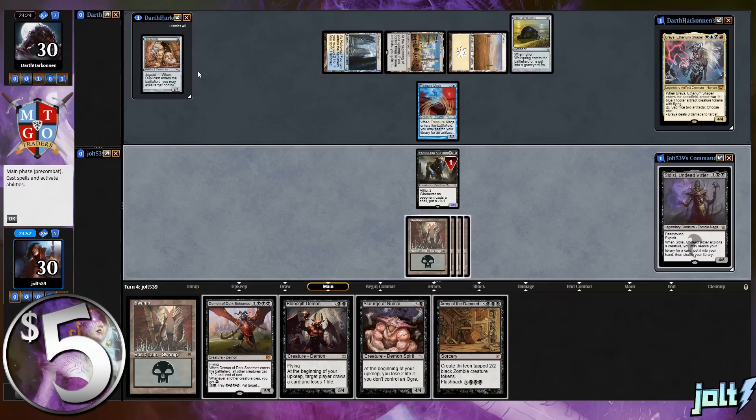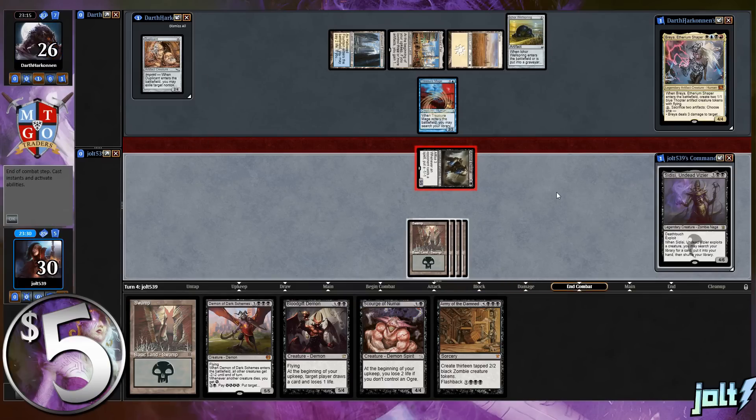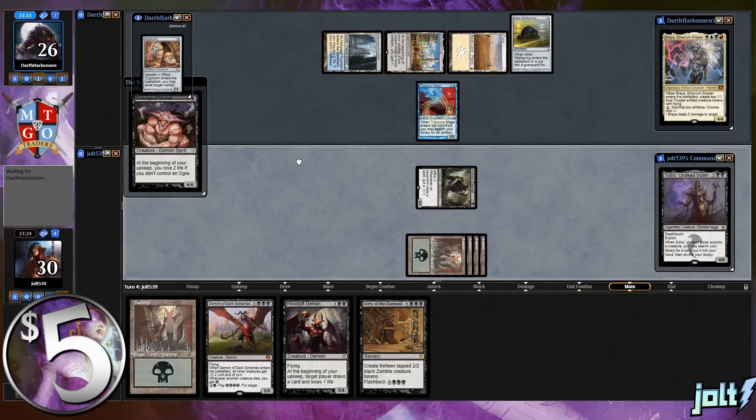I'm going to get down a swamp and go for Scourge of Numai - that'll be an additional demon. Our opponent has Duplicate coming though. Let's push in for four with Amid Eternal - it's a 5/5, putting our opponent down to 26. Then get down the Scourge. That'll be four demons total, which puts us online for CDC. We'll kick it back to our opponent.